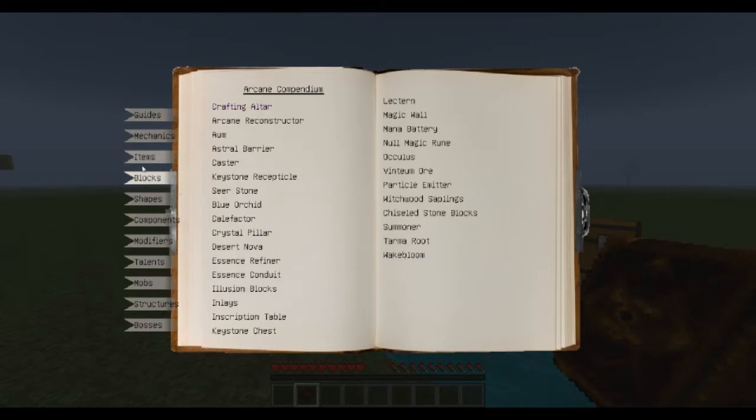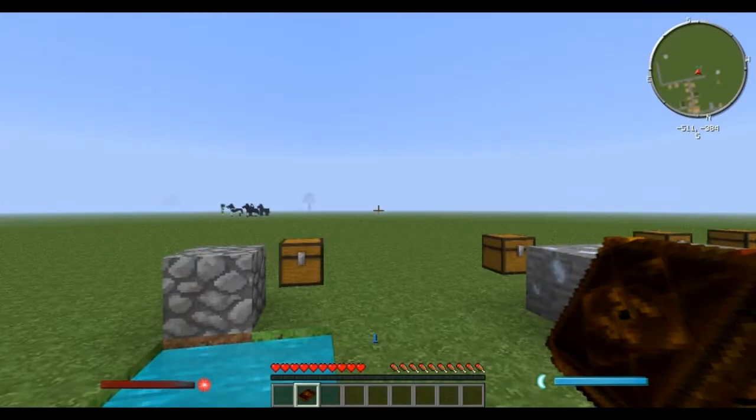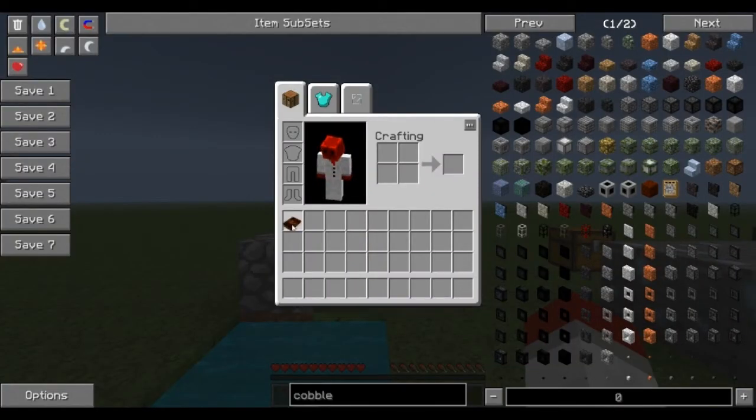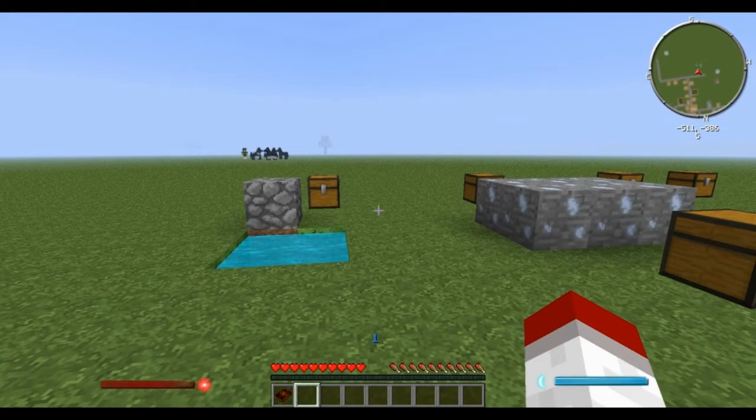The next thing you're going to want to work on is, in the block section, the Oculus. What this is, is a gateway to the stars. The Oculus shows you your most innermost self — it is where you can spend your new skill points to unlock new shapes, components, and modifiers. Basically, it's going to allow you to make spells, level up your skills, and use them in the world around you.